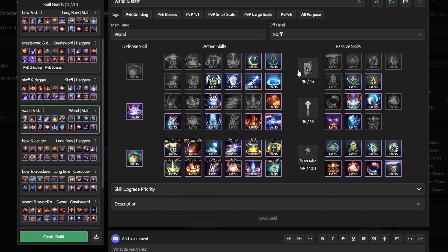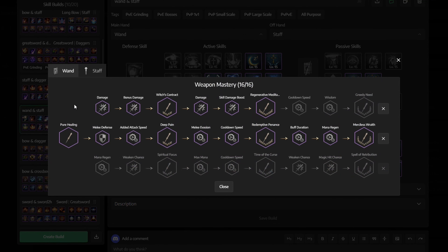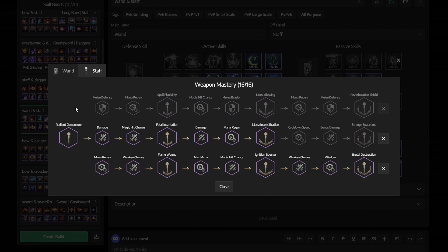For Weapon Mastery, for the Wand get the middle first, then the whole top row. For the Staff, same thing — get the middle and then the bottom row.